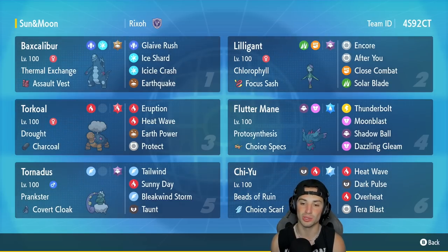Arguably the best move set for a Choice Specs Fluttermane. In our fifth slot is support Tornadus with Prankster and the Covert Cloak, running Tailwind, Sunny Day for more sun, Bleakwind Storm, and Taunt. In our final slot we got Chi-Yu, which pairs up perfectly with Fluttermane. It's got Beads of Ruin, Choice Scarf as its item, Heat Wave, Dark Pulse, Overheat, and Tera Blast.